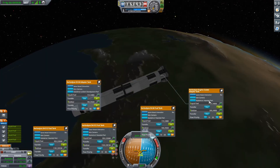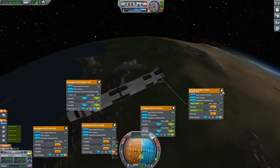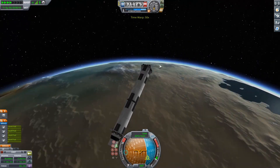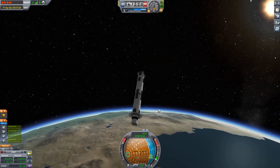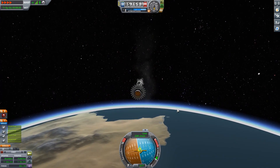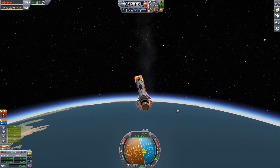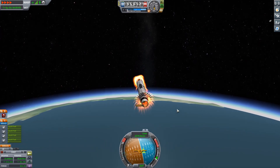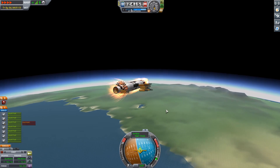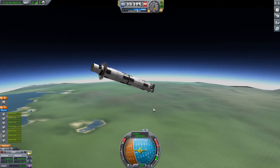Just going ahead and de-orbiting our bottom stage now, just pumping all the fuel into the back so it can be more stable on re-entry. Even though we've pumped all the fuel to the back, you'll see it does get a little bit wobbly as we enter. I also have all of those air brakes on there to help slow the thing down. All that is just an attempt to make sure we use as little fuel as possible. You can see we only have about 500 meters per second of delta-V to get this thing stopped.